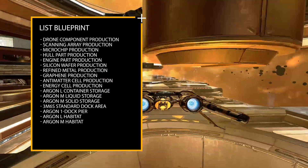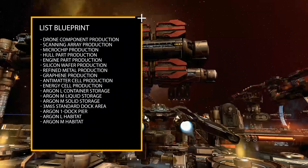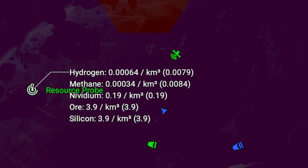Also required are: 3M6S dock, one pier dock, habitat L, and habitat M. This factory requires hydrogen, methane, ore, and silicon as raw materials.